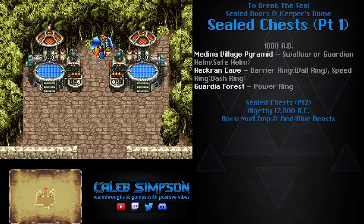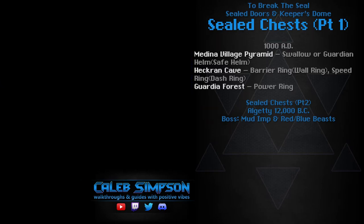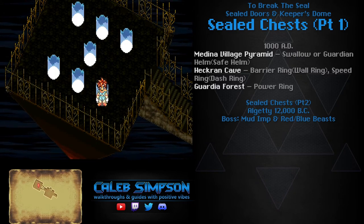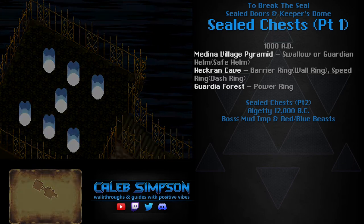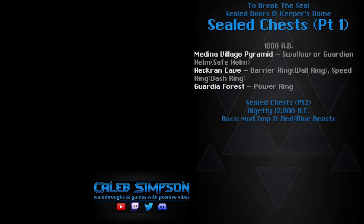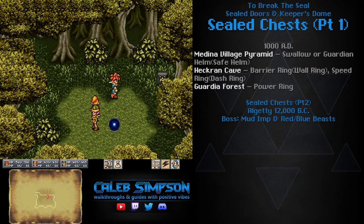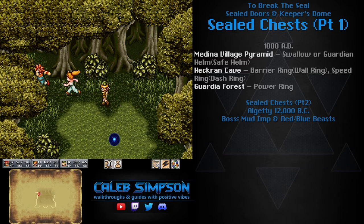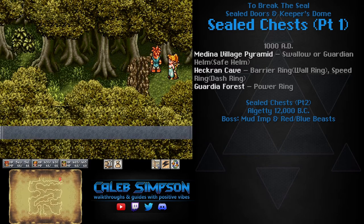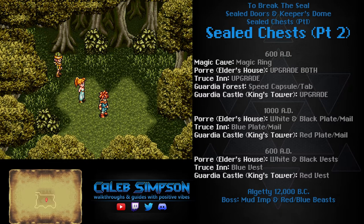Go back to the End of Time and take the gate that leads to Guardia Forest in 1000 AD. The only purpose this gate has now is to get this particular chest, because once you have the Epoch they've blocked it off with a wall of dirt. This leads to a Power Ring, which increases strength by 6 — just better than the Power Scarf we've been using. That concludes all the chests that are easier to get with gates for now; the remaining chests are all in 600 and 1000 AD.